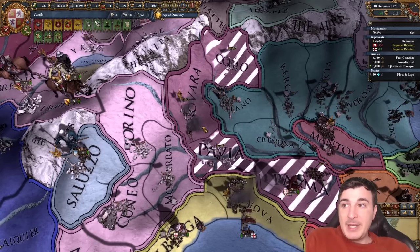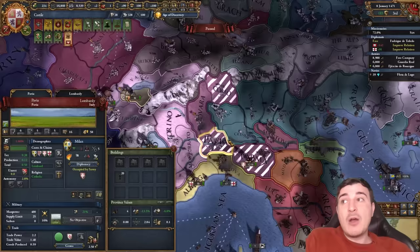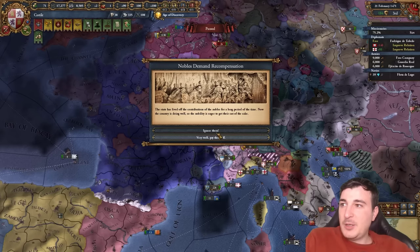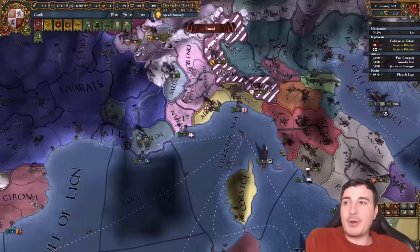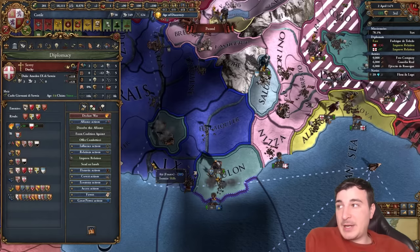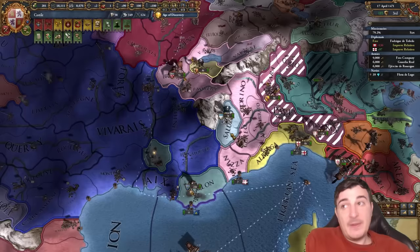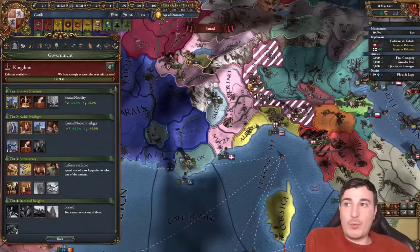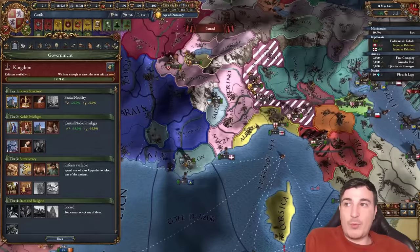I'm honestly waiting right now for Milan to be a one-province minor. It looks like they're actually at war with Savoy, so that might happen very fast. Once that happens, we can attack them because we have permanent claims on them, then just vassalize them and feed them back all of the cores they lost. After careful consideration, I arrived at the conclusion that attacking Milan is not bad, but maybe there's a chance I can diplo-vassalize them. What I could do is attack Florence instead — Venice is not helping because they have a malevolent leader and they love me. I'm going to get closer to Milan by taking something like Pisa. I think it's 100% worth a try.